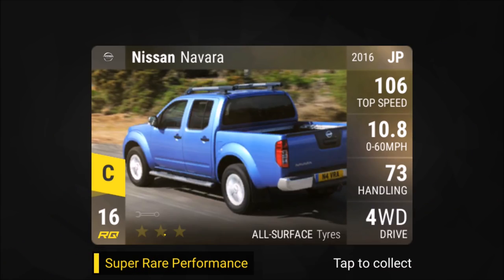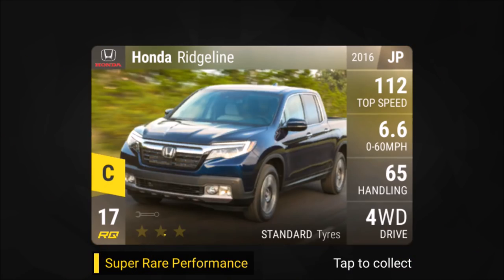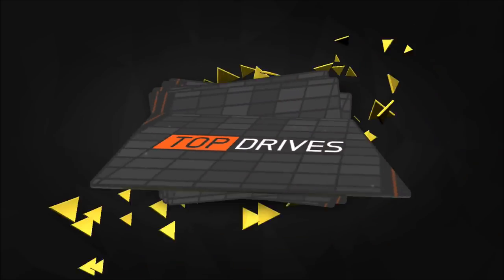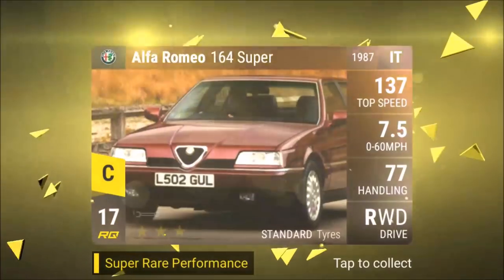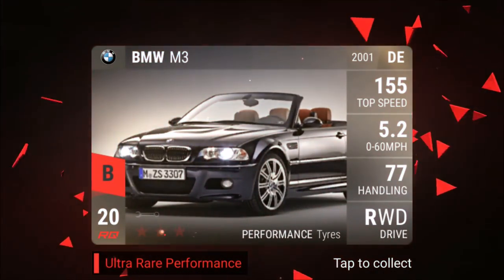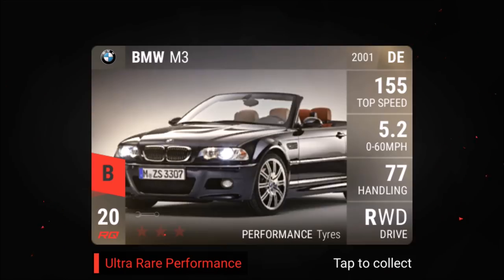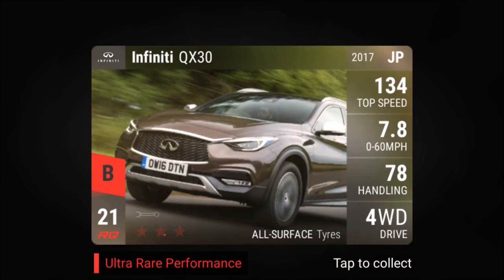Nissan Navara — this one used to be rare as well, now it's super rare sadly. Honda Ridgeline — I think I have one and finally need to max it out, it's a good car. Subaru Outback standard, that's actually not too bad. He's still not giving away any ultras. BMW M3 — I had this from the startup pack, not interested. Good food for my epics. Next, Infinity QX — I might keep it, good handling.